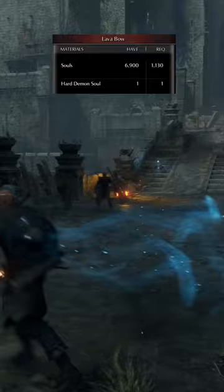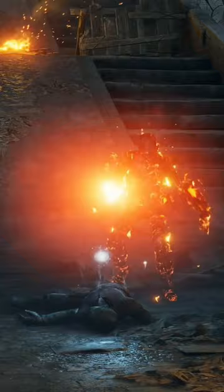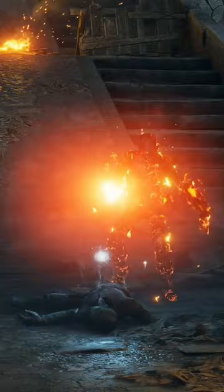The Lava Bow requires 21 points in strength and 16 points in dexterity. The Lava Bow cannot be upgraded; however, it will apply 100 fire damage to your arrows, and this fire damage will scale with your magic stat, making it deadly against foes weak to fire.